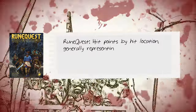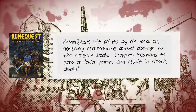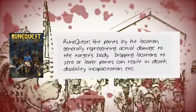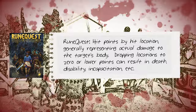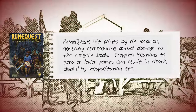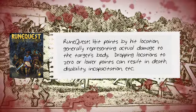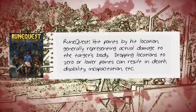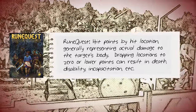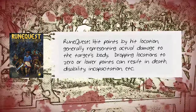RuneQuest considers hit points to be mostly a physical representation of damage — the capacity of a combatant to absorb damage. Both a single pool of hit points representing shock to the system through injury, and separate pools per damage location — head, chest, abdomen, arms and legs — are recorded. Negative hit points within a location are indicative of crippling injuries or even total loss of a body part. Generally, hit points do not rise, as RuneQuest does not use level advancement. Heroics, luck and deity favouritism are measured in different ways — skill, for example.